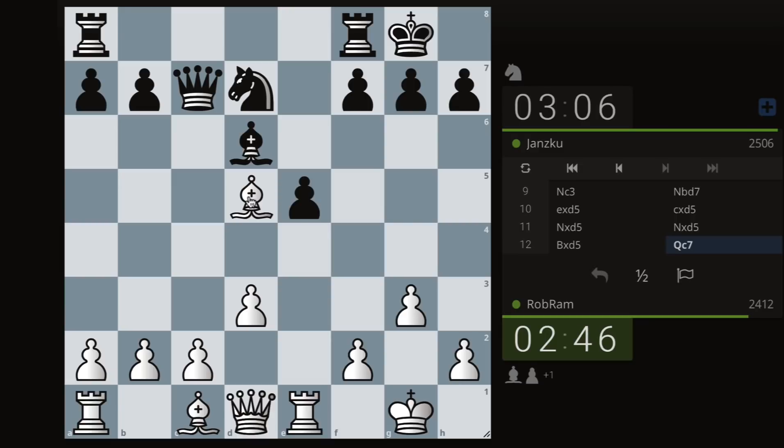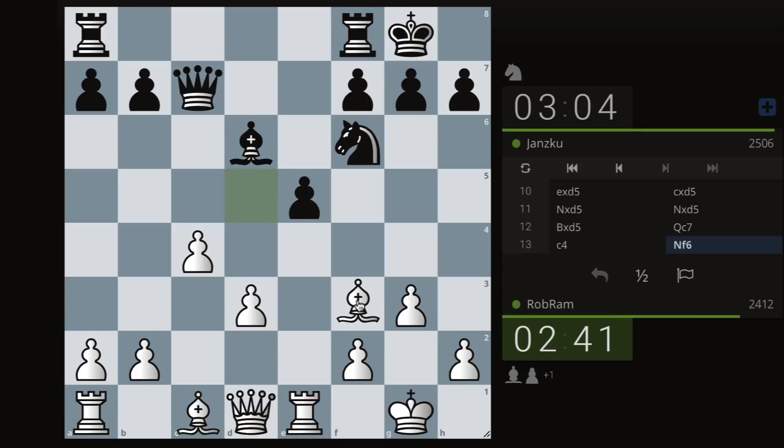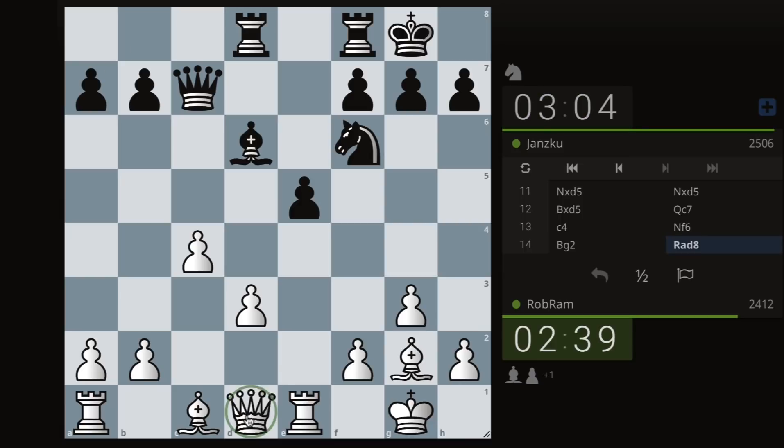Now we just have to make sure we don't blunder because we could easily lose this game if we're not paying attention. They might be putting pressure on the c-file, but not today — that c-file is not going to be a problem anymore. Now bishop f3... actually all the way to g2, giving this open for my queen.